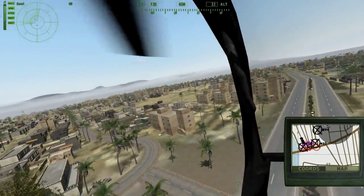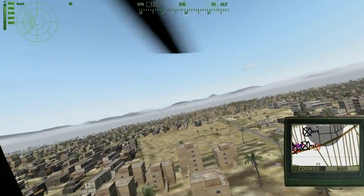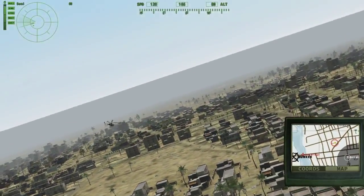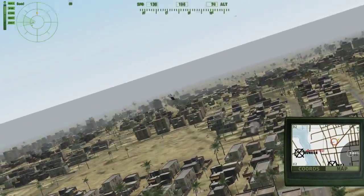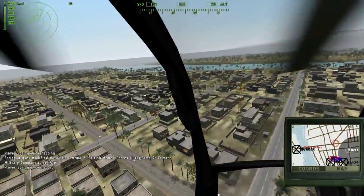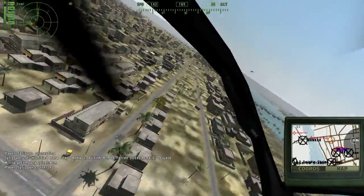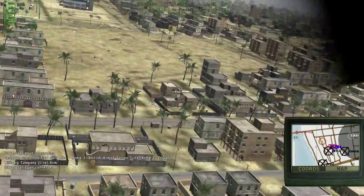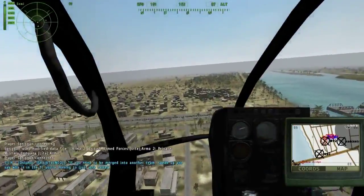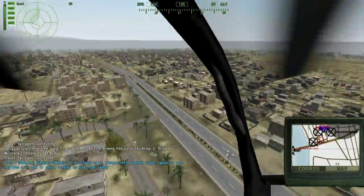Eddie, where that machine gun is? We're going to move into column to these buildings here once the ground portions are down. Alpha 2 will lead out. Spot check some of these buildings, make sure they're clear. Contact front about 400-080, map 1.